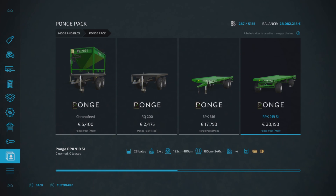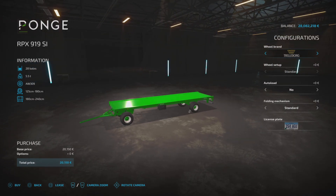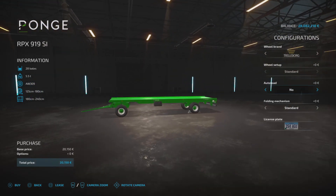Next we've got the RPX 919SI, £20,150 to buy, holds 28 bales — square or round, four slots on console. You can change the wheel brand again — it's basically the same as the previous one so I won't go through them all. Auto load yes or no. This one's a swivel axle at the front.